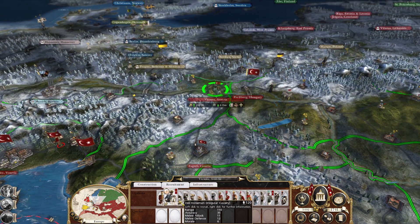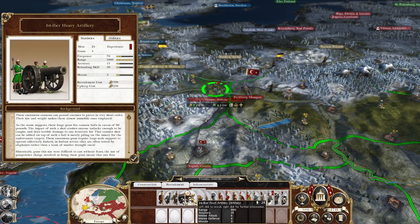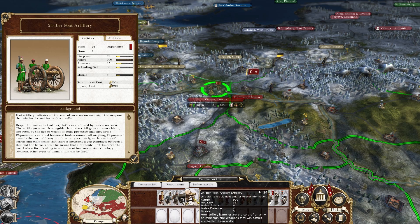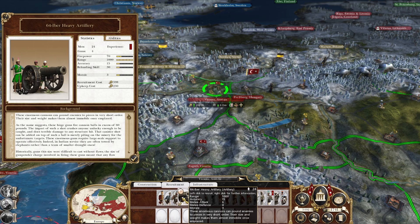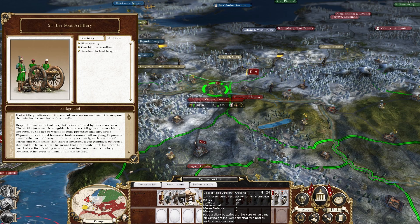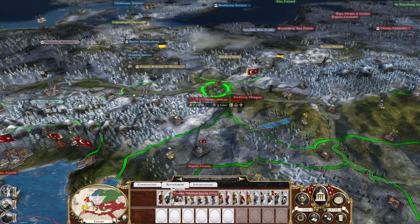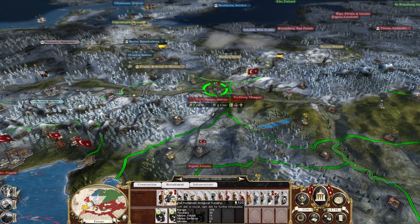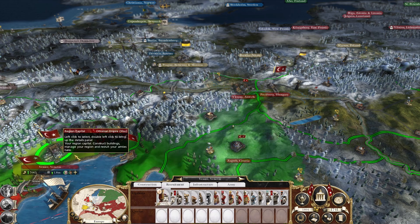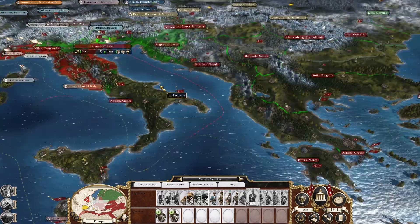I want to get 64-pounders — I want them now. Super inaccurate but just look at that firepower: 70 firepower. And they can hide somehow; they can't move but with that range you don't need them to. Why not — we've got one army with these bad boys. Let's get some cavalry here.